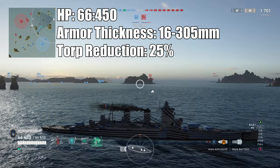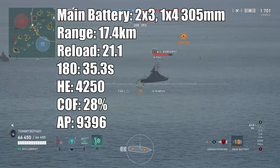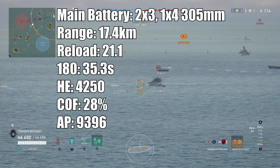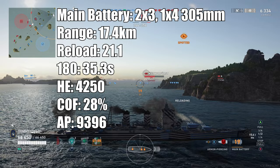Torpedo reduction on the vessel: you're looking at 25%. Main battery: you have two three-barreled and one four-barreled 305 millimeter gun with a firing range of 17.4 kilometers. Reload time on it: 21.1 seconds, giving you a shell sprint of 28. 180 degree turn time on the guns: 35.3 seconds. HE damage: 4,250, giving you a DPM of 119,000, with a chance of fire of 28%.